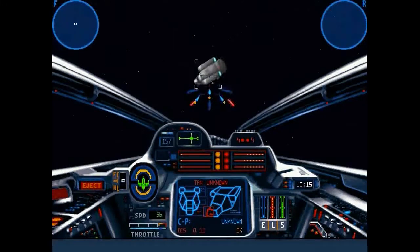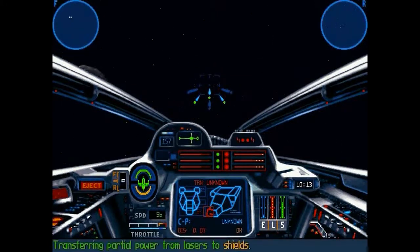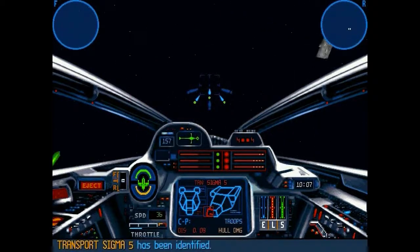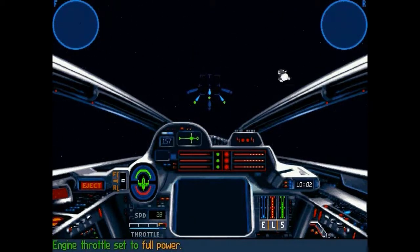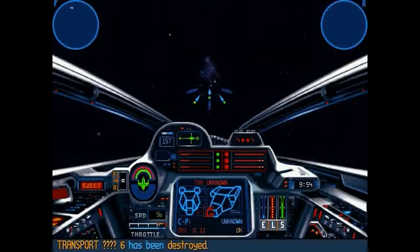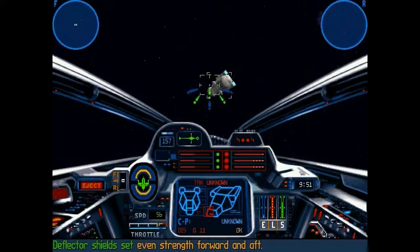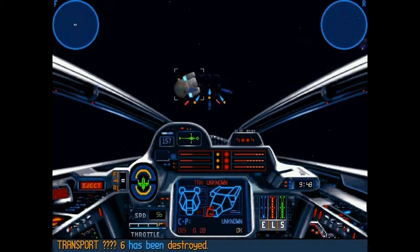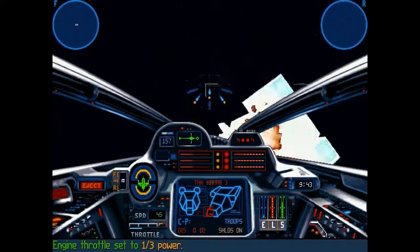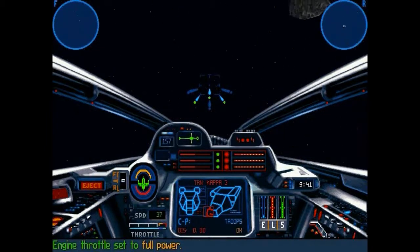You also have to constantly keep avoiding these transports. You have to fly just fast enough to get out of their gun sights, but slow enough not to run into them. It's kind of frustrating — this is a frustrating mission. Once you get the hang of it you could probably do it easier, but it's just so frustrating. Telling your wingman to target a transport is a death sentence for him — he's pretty much only good for cannon fodder.